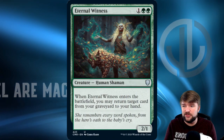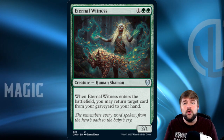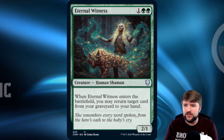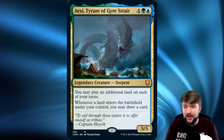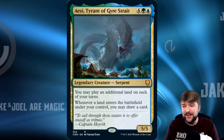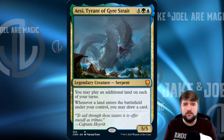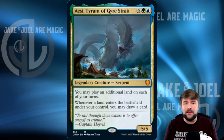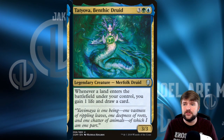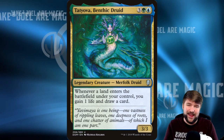Starting with some good ETB triggers: the great thing about Sakashima is that it can copy either Kodama or any of our ETB creatures and get those abilities again. Eternal Witness returns any card from the graveyard to our hand. Aesi gives us an additional land to play each turn, and whenever a land enters the battlefield under your control, you may draw a card. With Sakashima copying Aesi or Kodama, you're getting multiple landfall triggers every single turn, drawing cards and taking advantage of that. Same with Tatyova — very similar abilities on the Benthic Druid as Aesi the Giant.